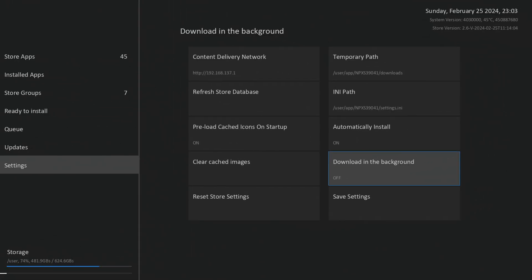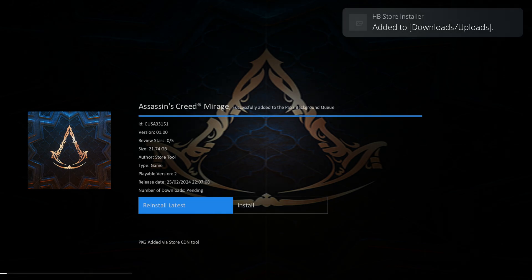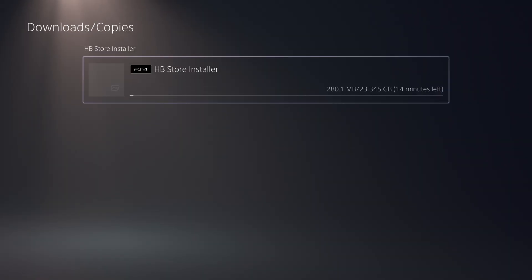Lightning Mods is also updating the homebrew store to include this remote package installer functionality. When you download apps from the homebrew store, you can go into Settings and enable background installation of apps, which will use the DPI method to install applications — a quicker and more efficient way compared to before. Anyway, that's it for this video — ETA Hen version 1.7 with a really useful Direct Package Installer feature. Hope you found it useful — please like and subscribe!